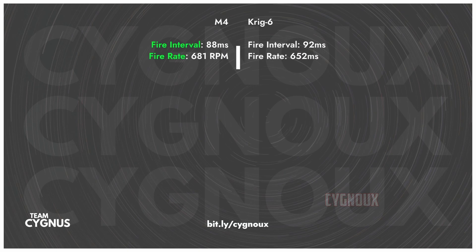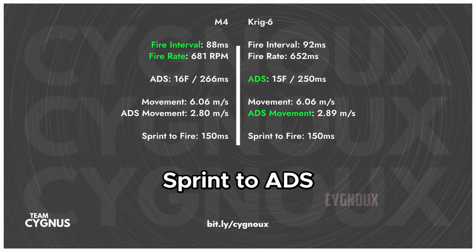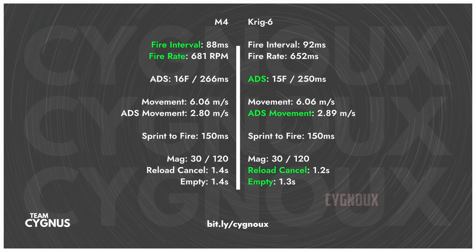As for other stats, fire rate is slightly faster on M4 but not a major difference, same with ADS speed. Mobility is the same on both with no differences in sprint-to-fire. Sprint-to-ADS won't matter as we can cancel it to 0ms, and both have the same mag size with slightly faster reloads on KREG. Flinch is a negligible difference as well.